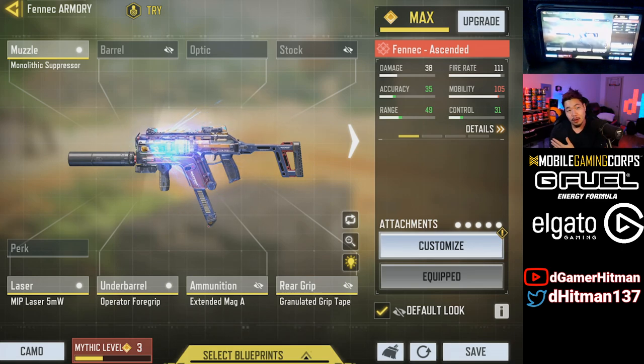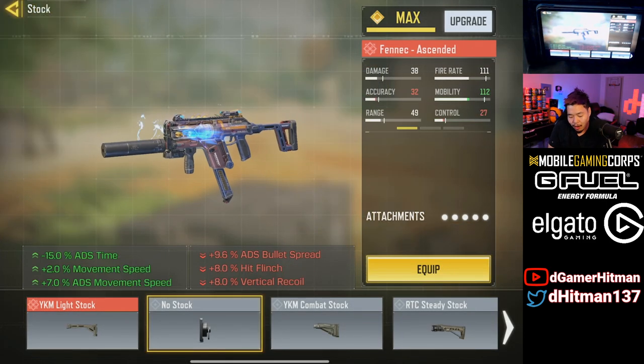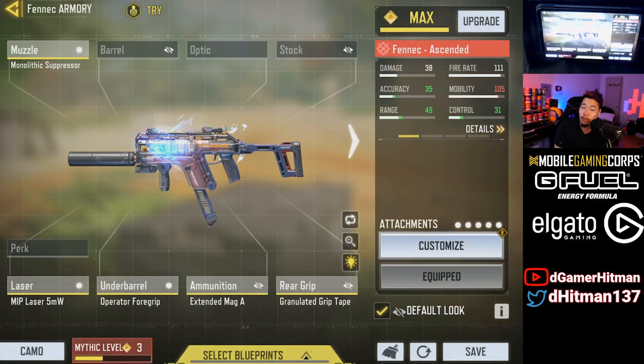We went with the Operator Foregrip because I need a little more vertical recoil control, Extended Mag obviously, and the Granulate. The only difference is that Path does have the No Stock on his build — he likes to strafe a lot more than I do. But I'd rather have the Granulate for the vertical recoil, since the No Stock does lose 8% vertical recoil. If you don't have the pay-to-win skin with a good iron sight, you can use a red dot instead of the Granulate.